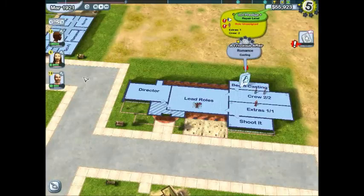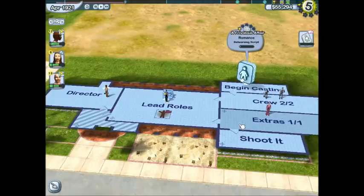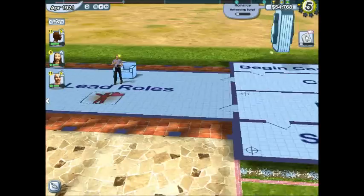Begin casting. Let's get Natasha Van Paye as the director and Tom Rigby as the romantic lead. They say that's a bad thing, but our extra is a woman — Maxine Hallworth. So Maxine and Tom will have to get their chemistry going very quickly here.